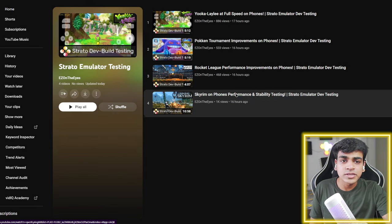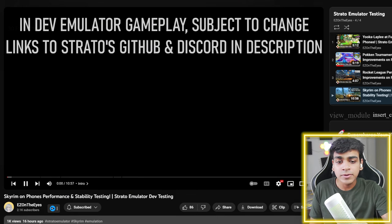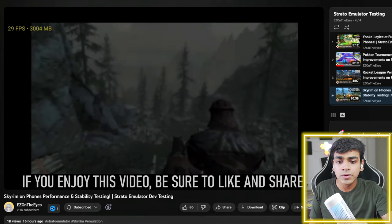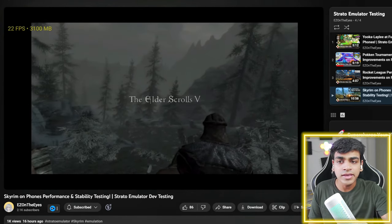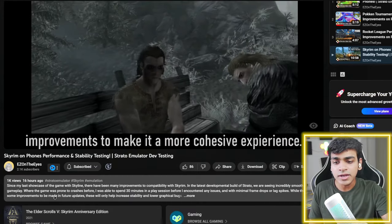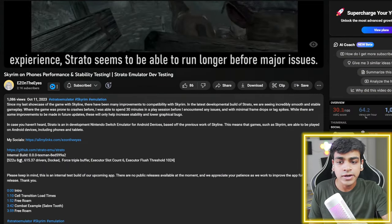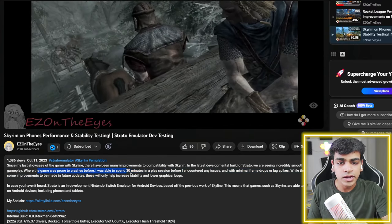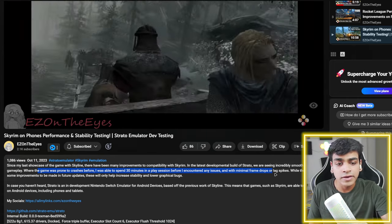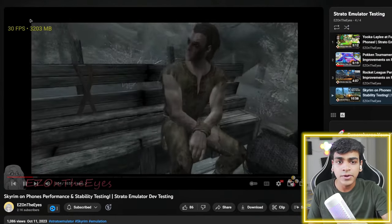Let's take a look at Skyrim gameplay on Strato emulator Android. This is developer emulator gameplay, subject to change — in the future the gameplay will improve. The FPS I'm seeing is not that impressive, around 30 FPS. This was tested on a Samsung S22 Ultra with a Snapdragon 8 Gen 1 processor. The game was prone to crashes before, but now it's able to run for 30 minutes in a session with minimal frame drops or lag spikes, which is pretty cool.